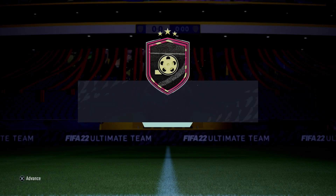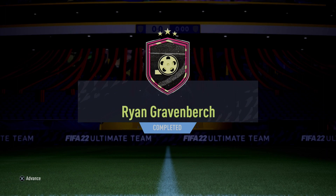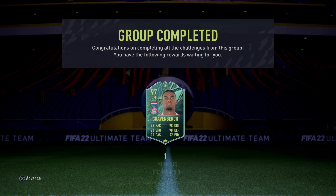So we get one gold pack and then the rare player pack. Ryan Gravenberch — check it out. Not bad. Highest 98 dribbling for him.